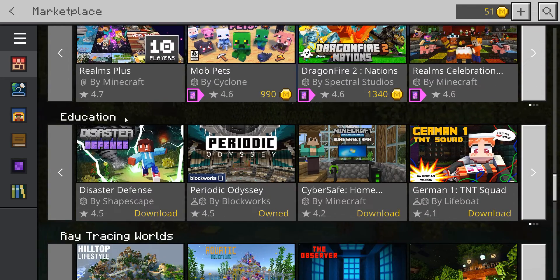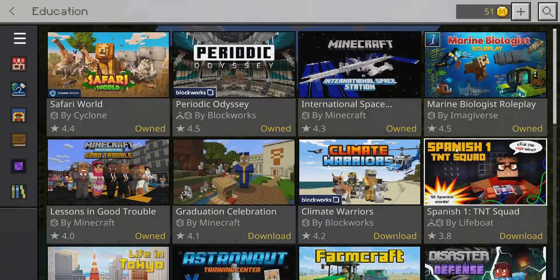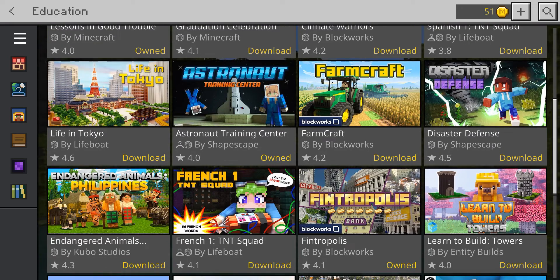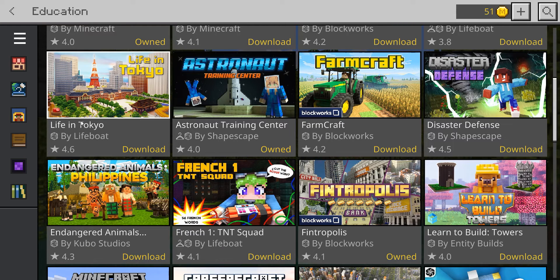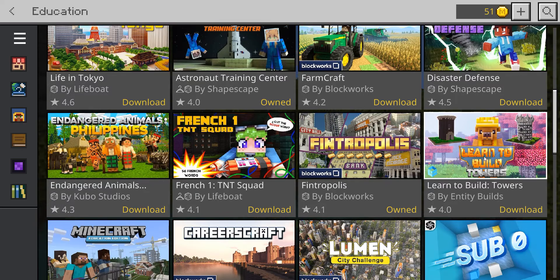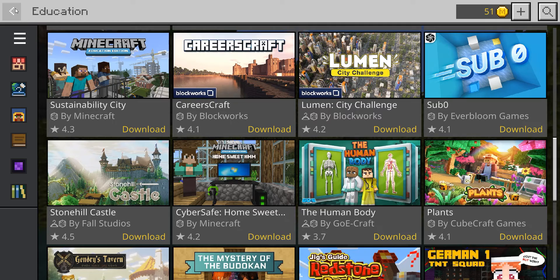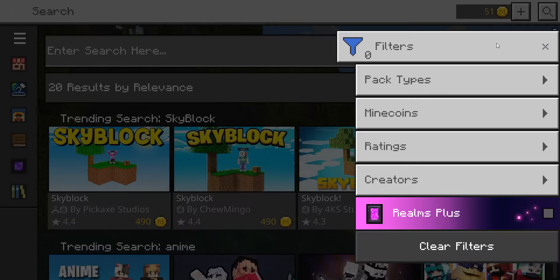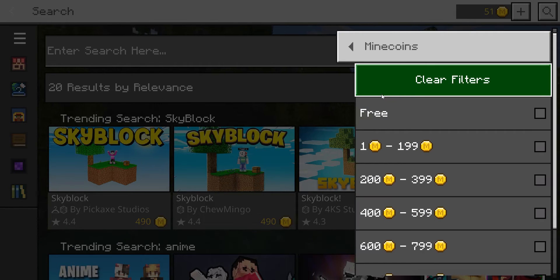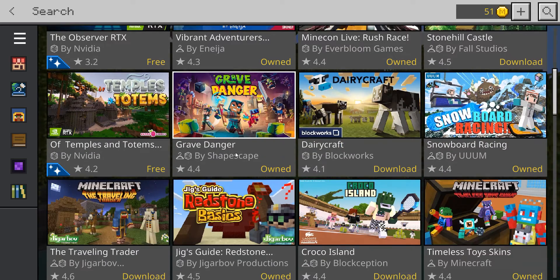Stop and go to Education. Click on 'See All' — there you go, free stuff you can do that's very educational. We have Shapescape, Blockworks, Lifeboat, Kubo, Everbloom, and more. You can also click on the Search tab, click on Filters, click on Price, and click Free. There's a bunch of stuff that's free that you can do or play with your friends.